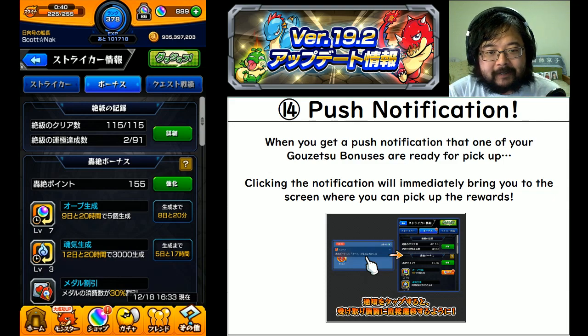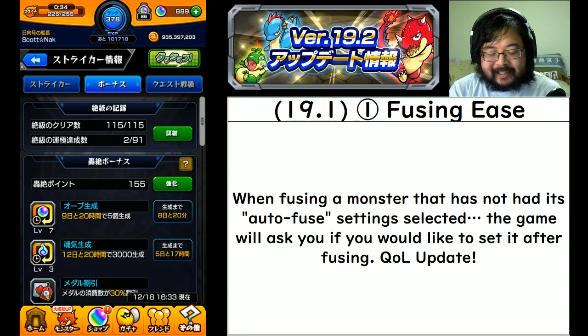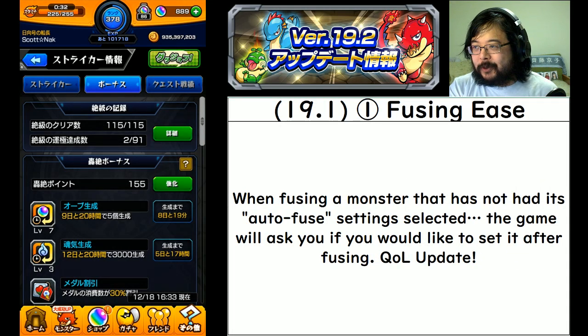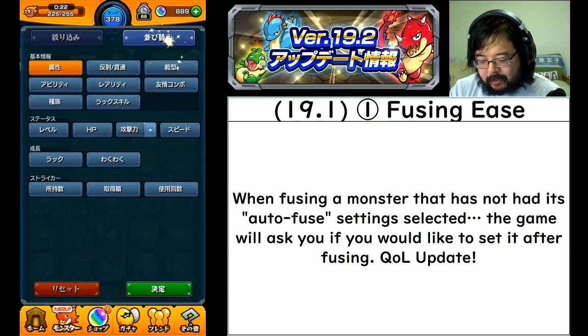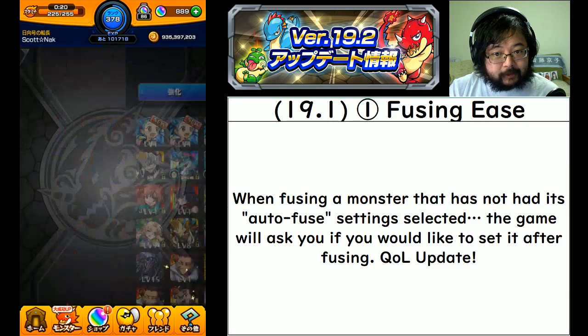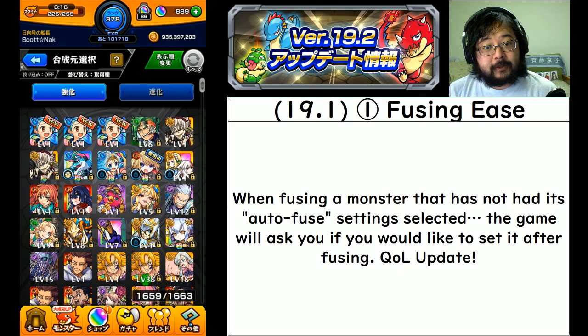That's all for 19.2, but I also want to cover the two features added in 19.1 since I didn't make a video for that. First is the fusing ease update. If you are fusing a monster that has an evolution and you have not set its auto fuse settings, it will ask you after you do the fusing.